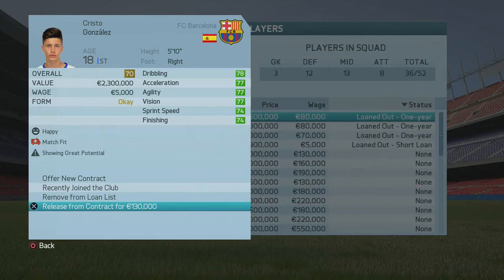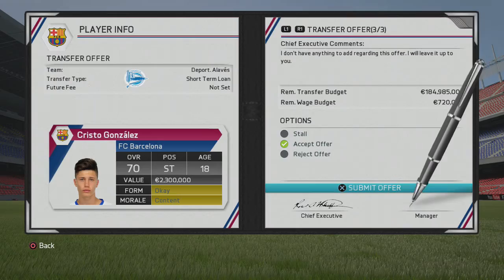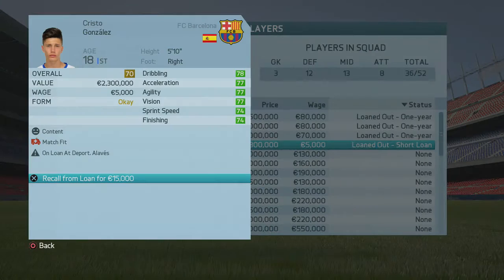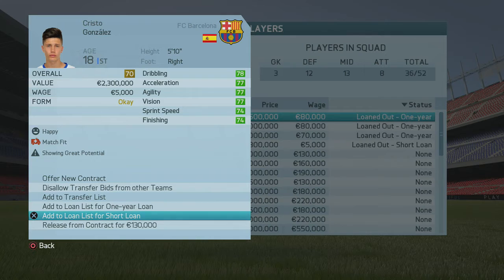After recalling him, click 'offer new contract' and back out — it still says 'showing great potential,' so his potential probably went up to 81 or 82. Second loan offer from Deportivo Alavés — he's now worth 2.3 million. For the loan glitch, you recall him, offer the contract, back out, and it should still say 'showing great potential.' You'll know it's fully worked when, after two, three, or four times, it changes to 'an exciting prospect.'